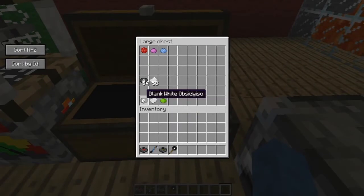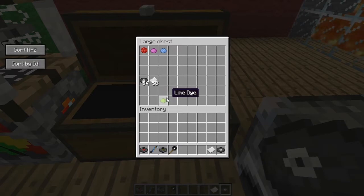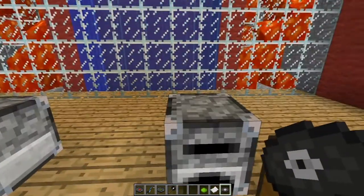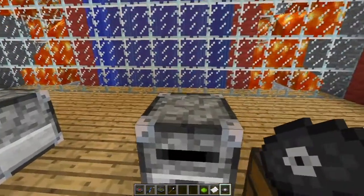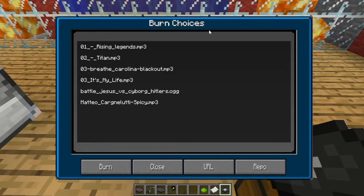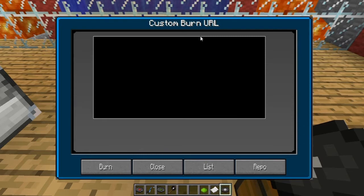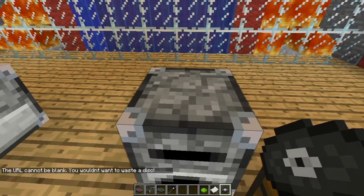To get a playable music disc, you need a blank obsidian disc, some paper, and some dye. The paper and dye aren't necessary, but paper lets you label it and dye colors it, so it's easier to know what song it is. Go to a disc burner with a blank disc in hand and right-click. Songs from your music server will pop up, or you can click URL and enter a direct link. Files must be OGG, MP3, or WAV.